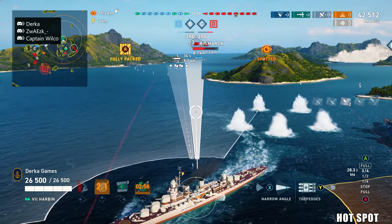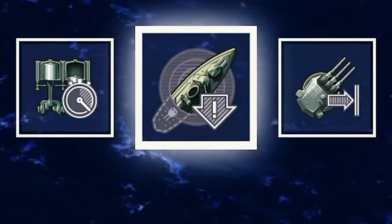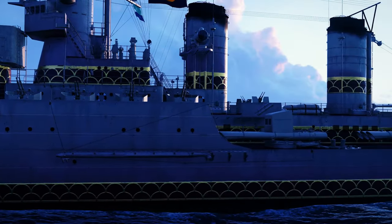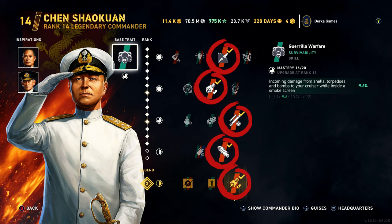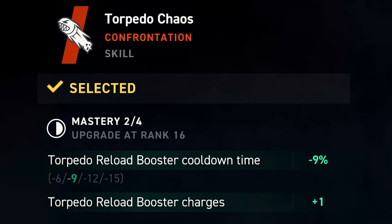Let's check out some ship builds. I basically used the same modules throughout: aiming systems, propulsion, concealment, and for the Harbin I chose gun range because she has a 13.2 kilometer base gun range, so it feels like a necessity at Tier 7. For the commander, Shin is our only current designated cruiser commander. His base trait makes you more tanky while in smoke, and he has two special skills. Blind Justice buffs torpedo range and cruiser concealment, and Torpedo Chaos gives an extra torpedo reload booster and improves its cooldown.